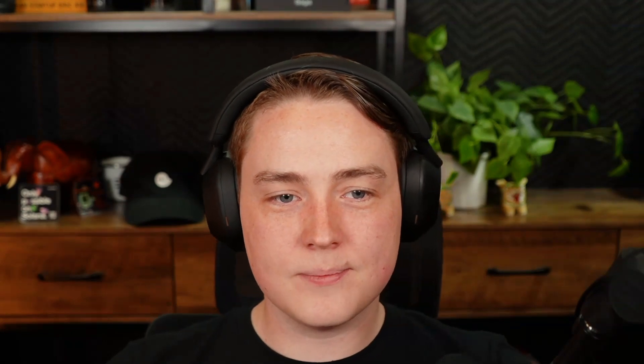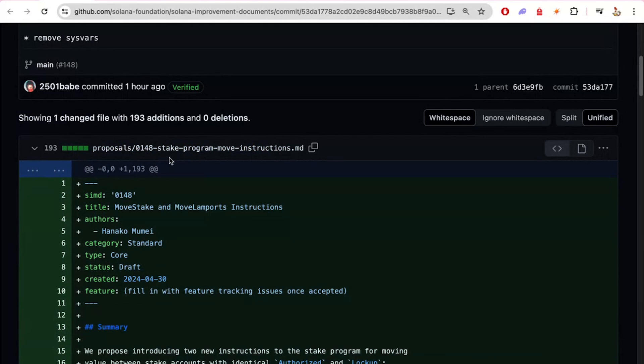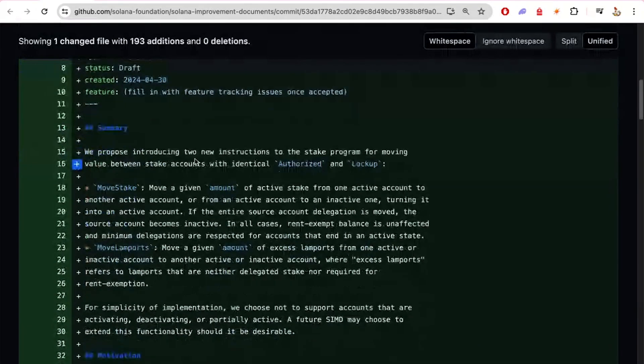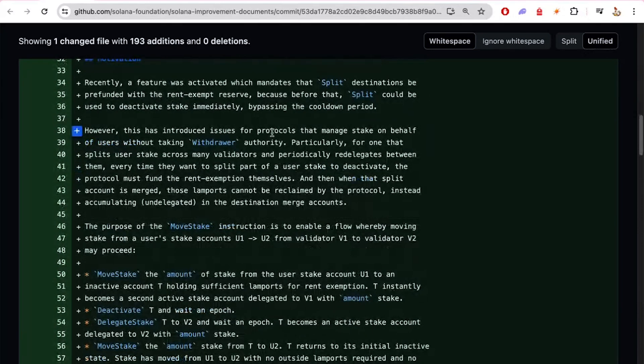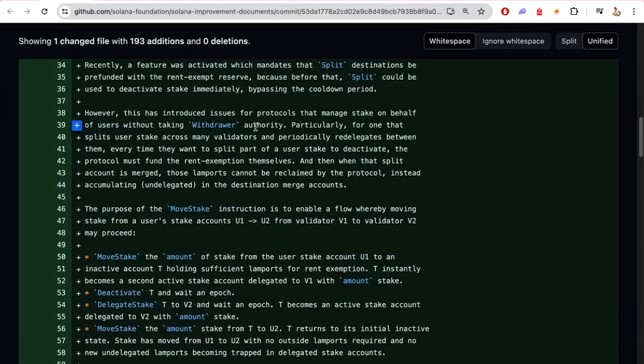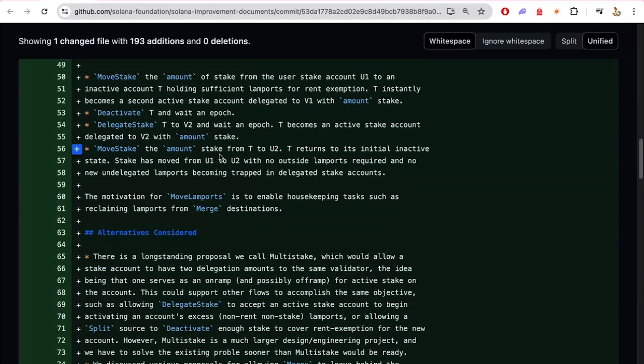Let's dive into the changelog. SIMD148 covers changes on how you can move stake and Lamports between different staking accounts. This is especially interesting for stake pool providers, so they can easily get a bunch of stake delegated and take parts of it to different validators. It helps ensure no excess Lamports get stuck in delegated stake accounts, making it easier and more fluid. It also means you don't need to unstake and restake — a really nice change.